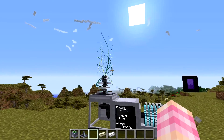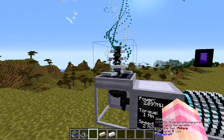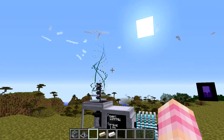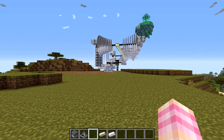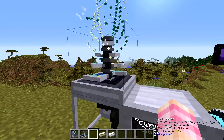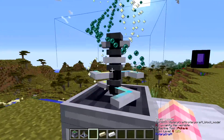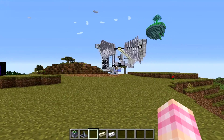This keeps the chunks loaded. I'm not exactly sure of the radius, but it's got no GUI and it looks pretty awesome. I highly recommend placing one of these in the same chunk as your reactors from ReactorCraft. You can use one from other mods or you can use the one from RotaryCraft, but definitely have a chunk loader near your reactors.